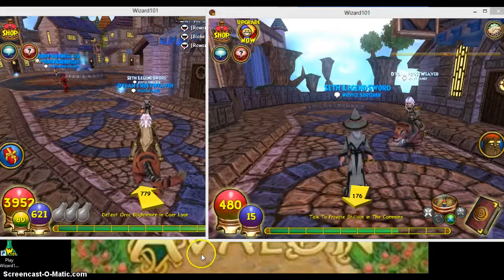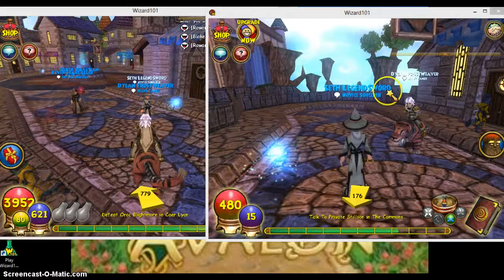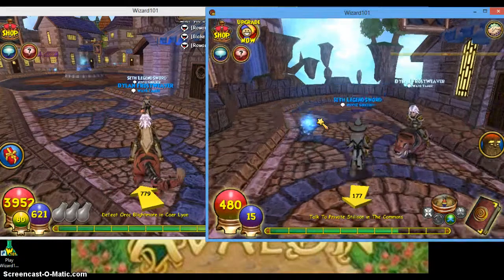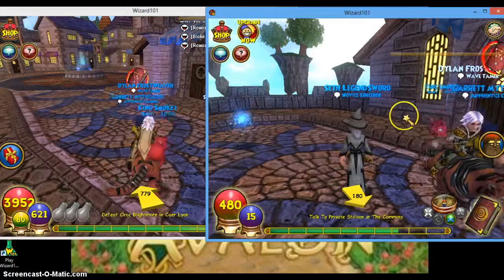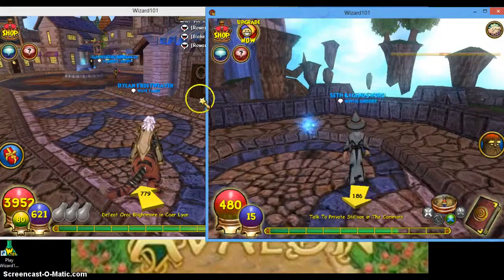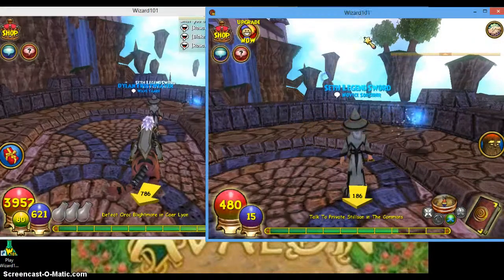Hey YouTube, it's Dylan Frostfavor here. Today I'm going to show you — well, a lot of people know, or should know, the walk-through wall glitch, which is just where you freeze your screen and you should be out. Let me just go right here.